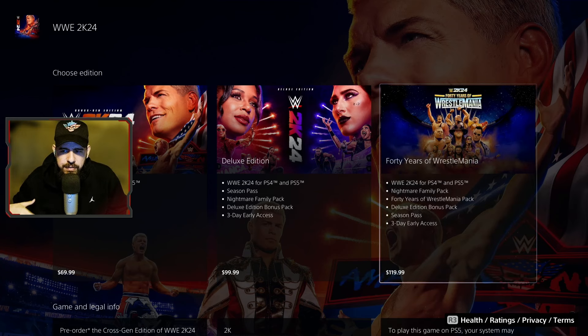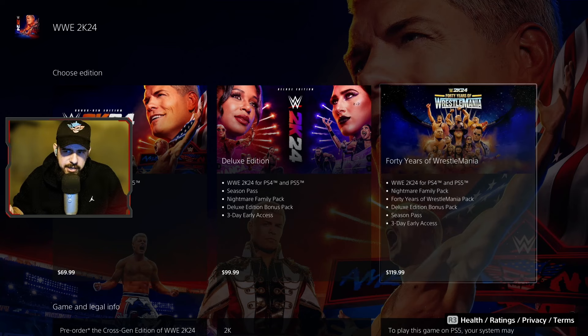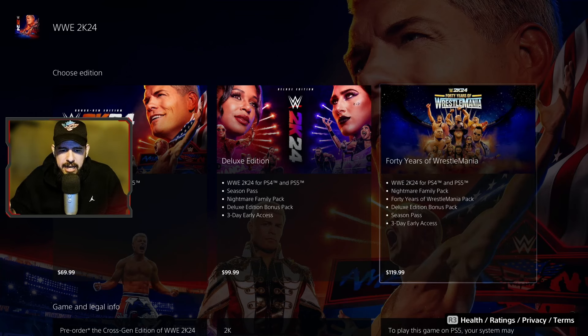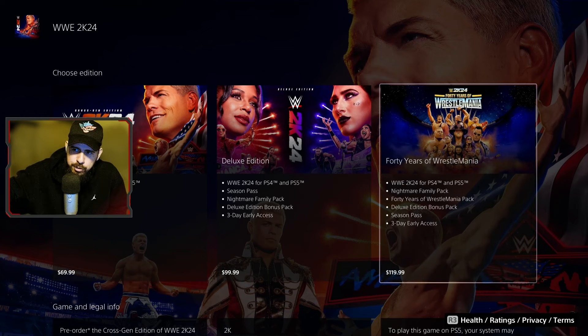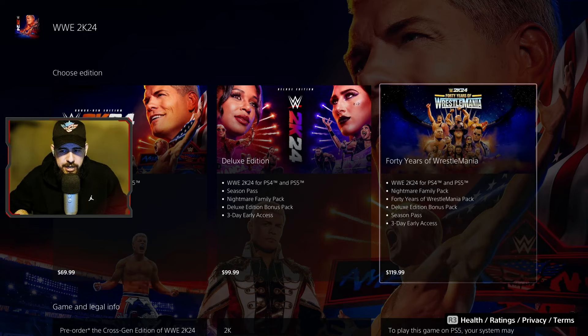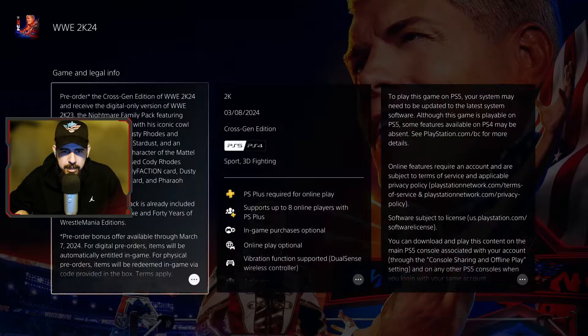The 40 Years of WrestleMania edition unlocks everything within the showcase and you're also getting a bonus Triple H, a bonus Charlotte Flair, and a few other bonuses related to that arena — but it's mainly skins. If you don't care about the extra WrestleMania skins for certain characters, there's no need for that pack, especially if you already have WWE 2K23. A lot of people online are announcing they pre-ordered the special 40 Years edition, though it's kind of vague on PlayStation.